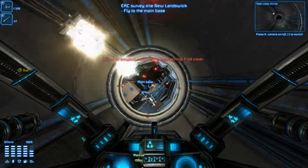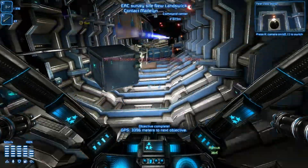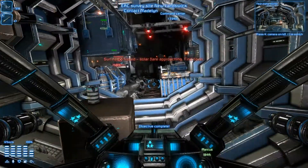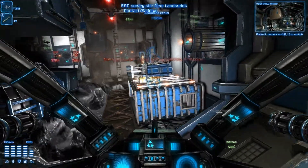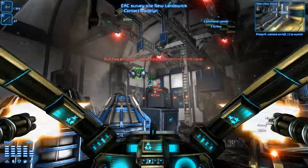Solar flare — we're going inside. Objective complete. The computer for your ship is a bit verbose and can be a little annoying sometimes, like when you're out of armor and it keeps telling you 'out of armor' every 10 seconds.